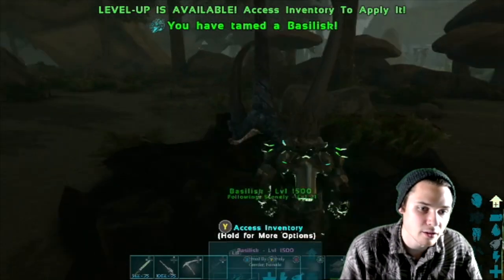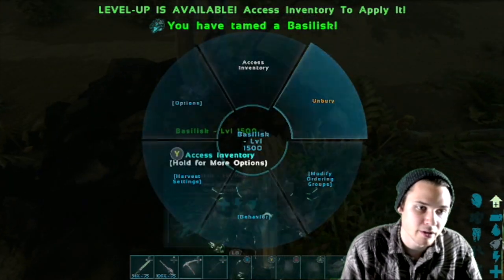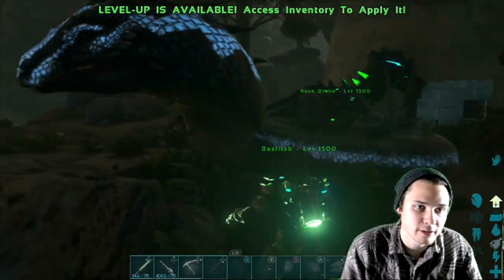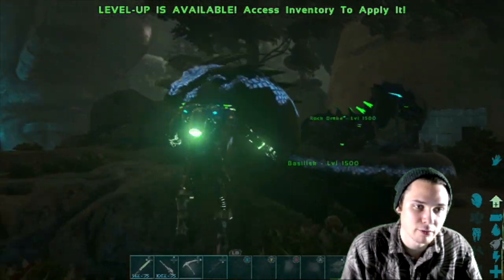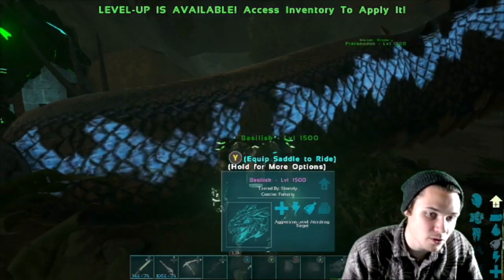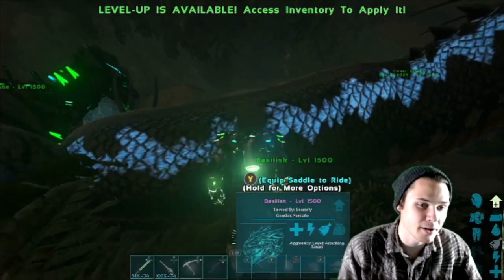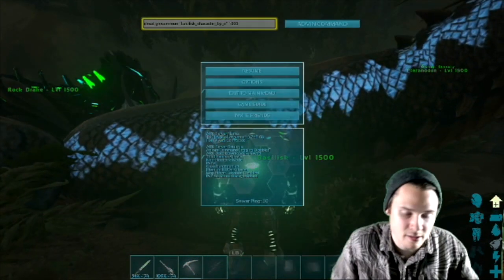When you press enter it does spawn in the ground and starts following you, so whistle stop and unbury it and you've got yourself a Basilisk ready to be yours. Since it is not force tamed, you will either have to make a saddle or force tame it. I'm not spawning the saddle in this video — go check that out like I said if you want.